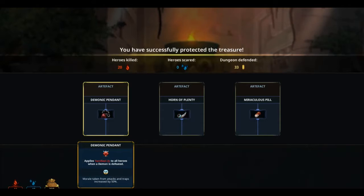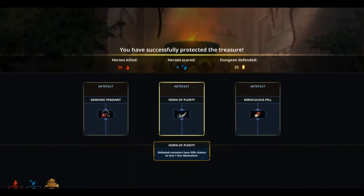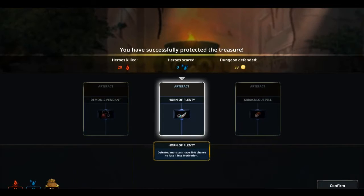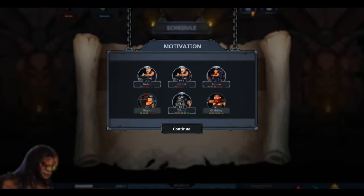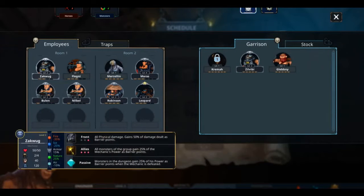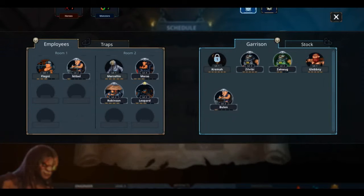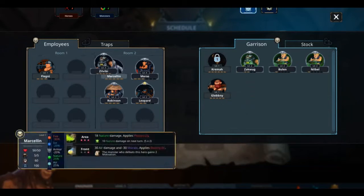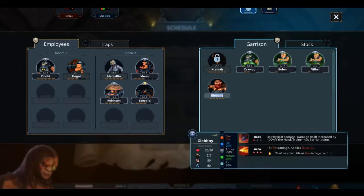Applies terrified to all tiers when a demon is defeated — I don't really use those. I'll get this just because it might be beneficial. There's no guarantee it will, but it could be beneficial. You need a holiday, you need a holiday. These guys just cannot stay motivated, can they? Nope. At least we have spares.